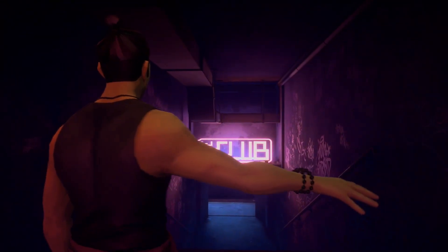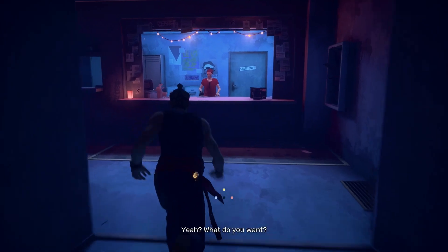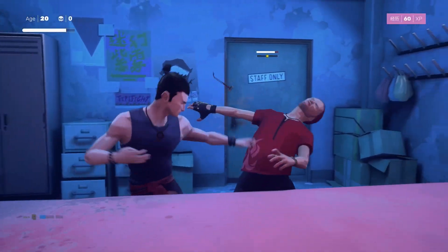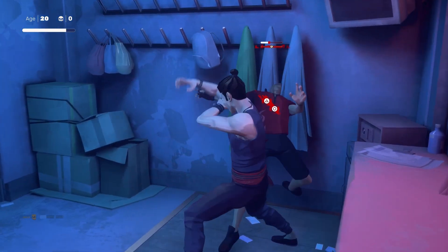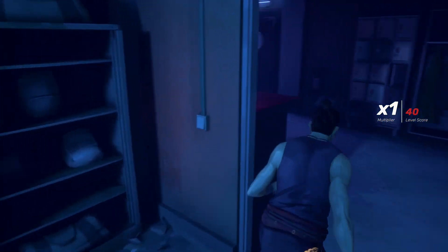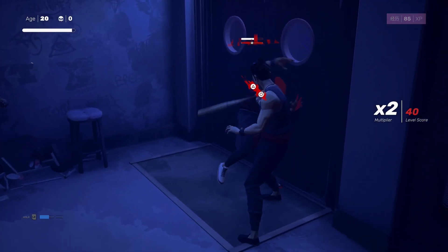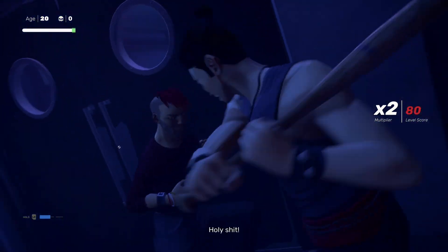Once you open this door, you want to focus the guy across the counter. You want to make sure you put him towards the coat hangers and not the other way, otherwise you'll trap the two enemies closest to the door. Once you've killed this guy, there will be two enemies next to the door. I highly recommend you not picking up the baseball bat.